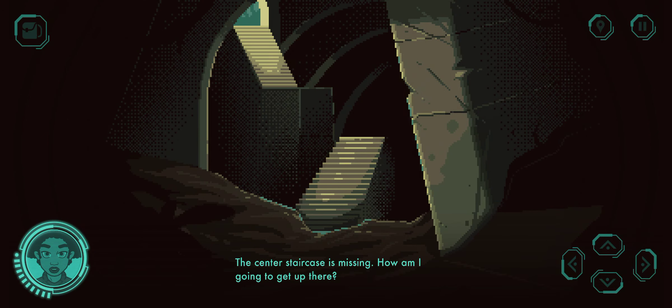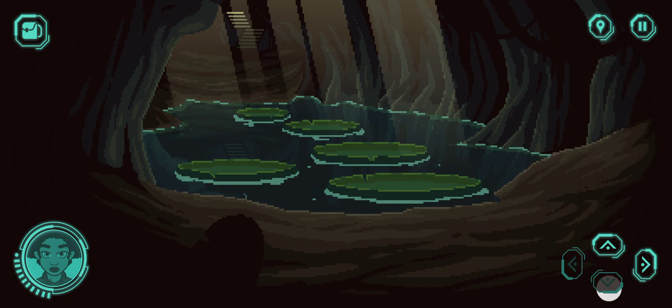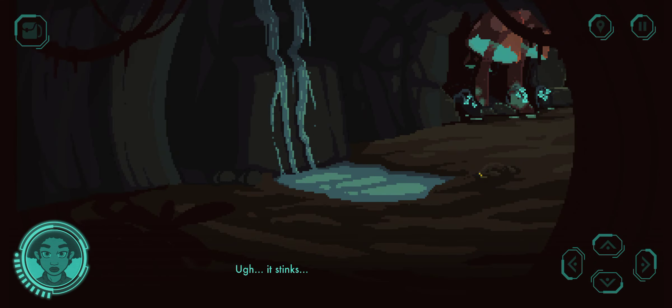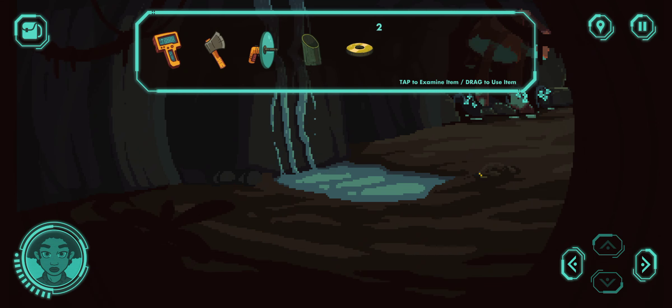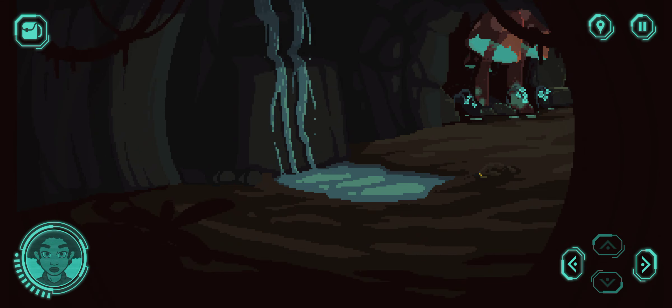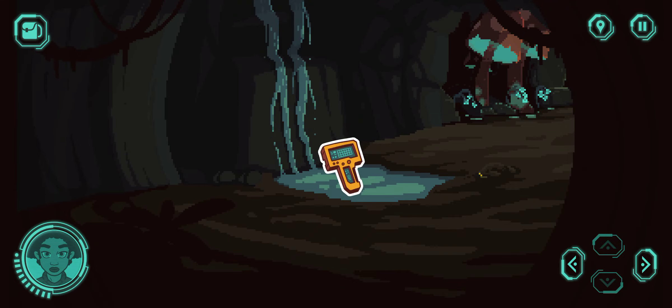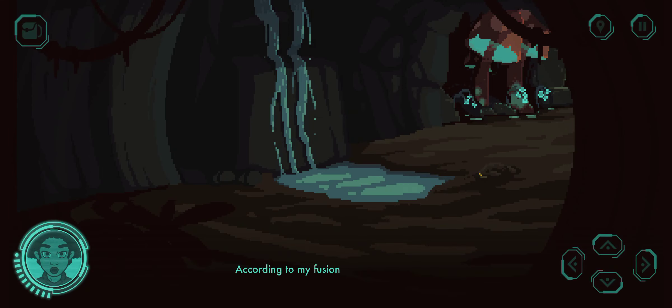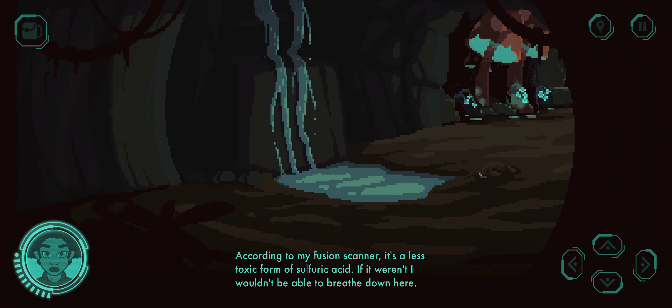The centre staircase is missing — how am I going to get up there? It stinks. I should scan it using my fusion scanner. According to my fusion scanner, it's a less toxic form of sulphuric acid. If it weren't, I wouldn't be able to breathe down here.